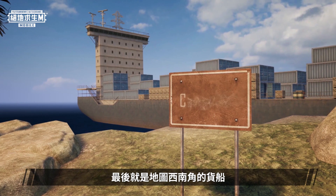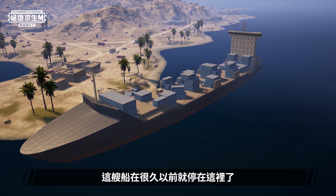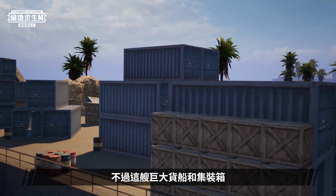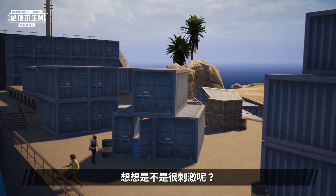Our final destination is the cargo ship located at the southwest corner of the map. This ship has been idle here for a long time and has already been abandoned, yet there are still goods that have remained here. However, due to the gigantic size of the cargo ship and the containers, this place no doubt becomes a place to rumble. Don't you feel the excitement already just thinking of it?